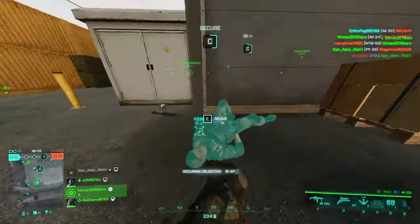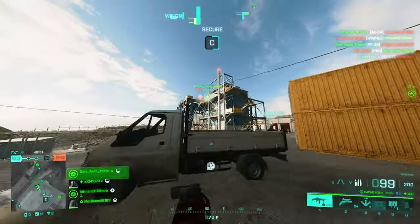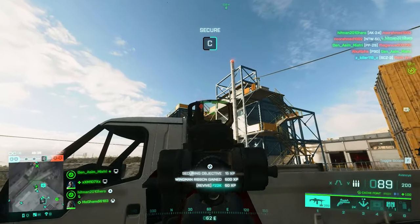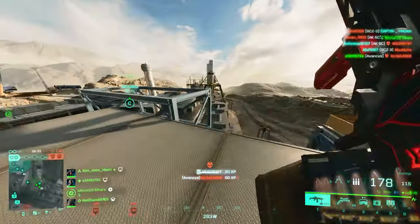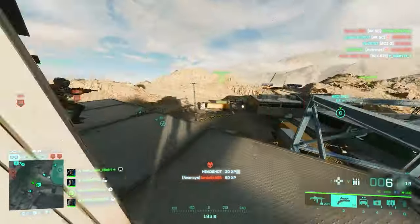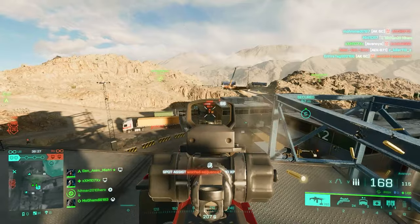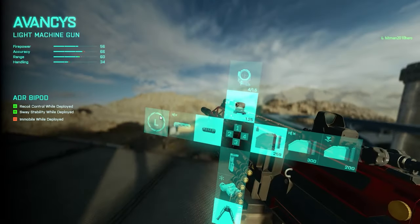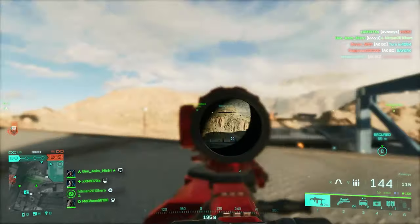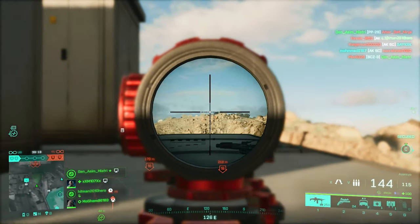For the second slot, I'd go with the STNR Laser Sight. This slot is completely dedicated to close range — the second muzzle attachment was the Wrapped Suppressor, and to make things even better in close quarters you need some hipfire accuracy, which is exactly what the STNR provides. It also gives you some recoil control, which is just the icing on the cake with literally no downsides.